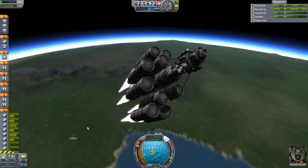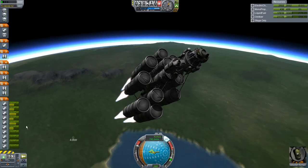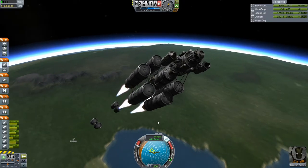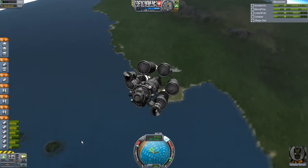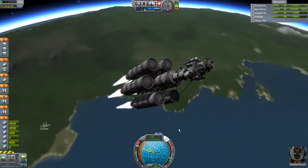Hey guys, I've got a Drez launch here — sorry, I keep saying Duna when I mean Drez. We've got a Drez launch in progress. It's been going pretty well; just the basic asparagus stage with another two tanks and engines added on to each stage. We've definitely separated the first and second stages, including the solid boosters, and it looks like we're making pretty good progress.